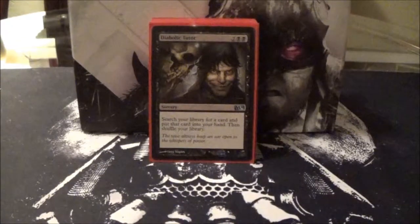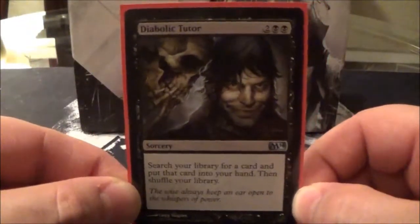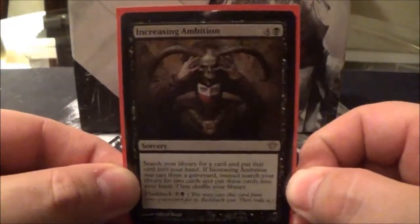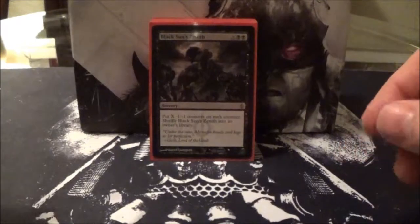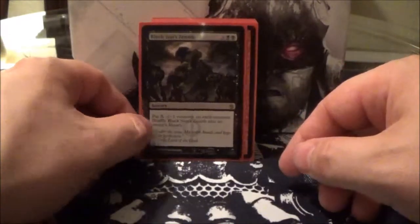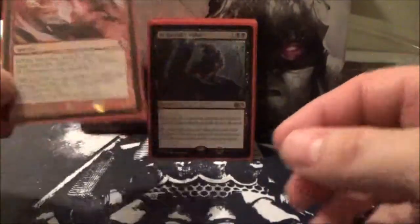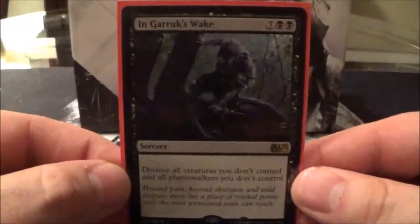Next we'll go over the instants and sorceries that I run. First, the tutor spells: Diabolic Tutor and Increasing Ambition. And for the rest of the instants and sorceries, here are my sweepers: Black Sun's Zenith, Chain Reaction, and Decree of Annihilation.